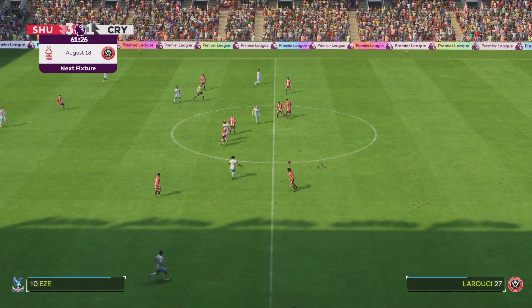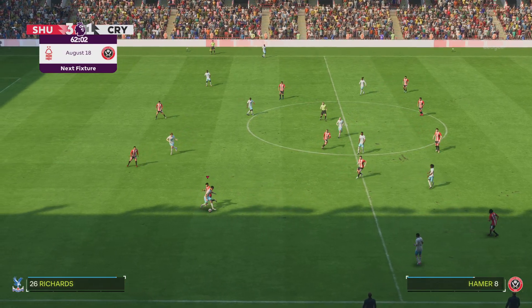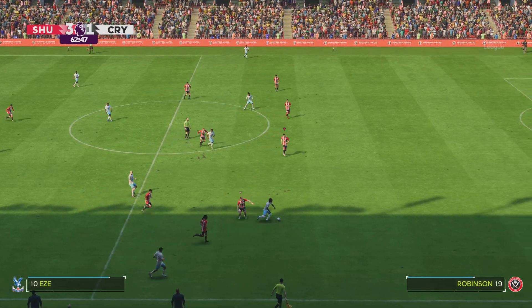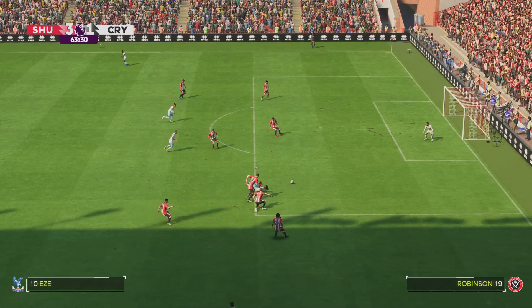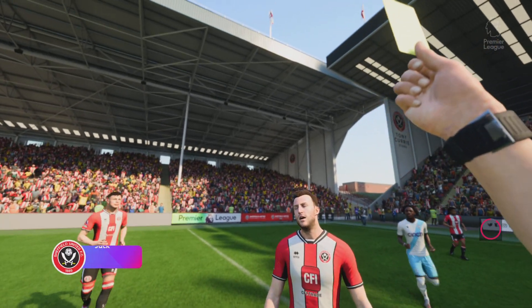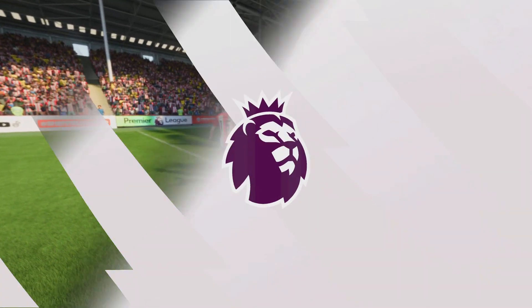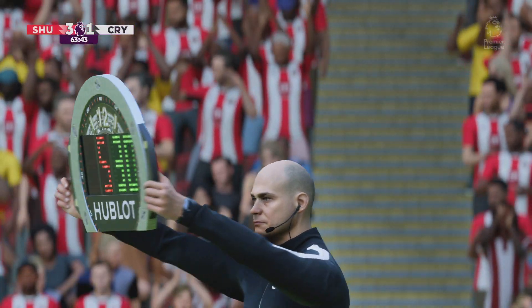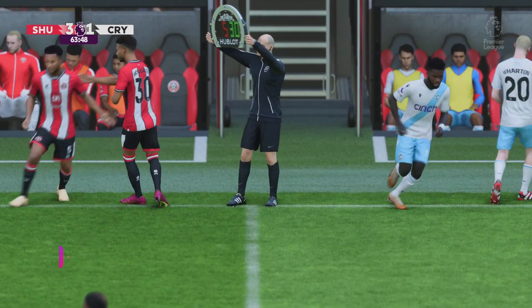We always enjoy bringing you live action on EATV and Premier League action coming up — it's Sheffield United facing Nottingham Forest. Oh, no stopping him. Quite possibly a yellow card as the flow was stopped. The referee has taken note of his name and number — I think he can count himself a bit unlucky there, but it was certainly a foul. And it is substitution time at this juncture, not just from one side but from both.